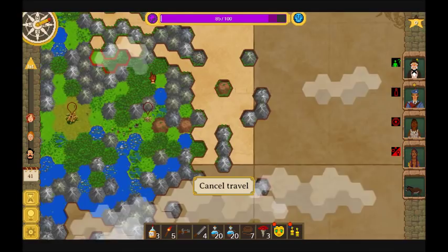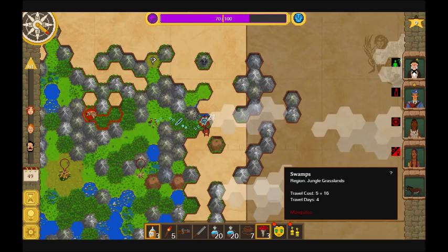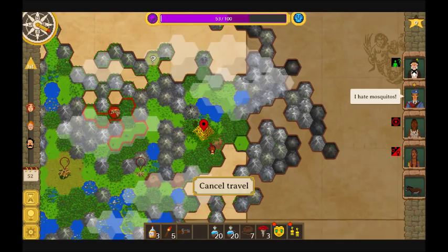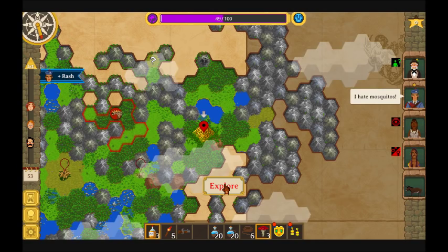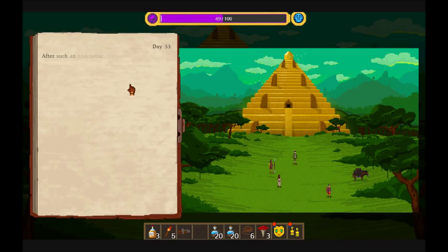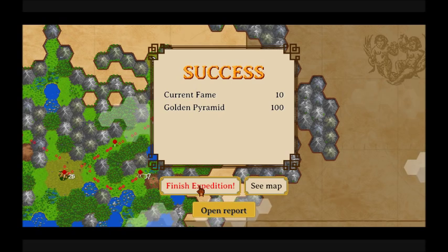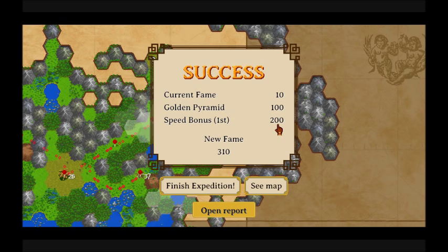I think it'll be worthwhile stacking up on machetes because they seem incredibly useful. Mosquitoes — maybe it means you'll get bitten. I think this is the gold temple. From when I played it way back when, this is sort of like the objective. We found the golden pyramid! Because we got there first, it got more than double the points for actually reaching the destination. So speed is super important. Good way to emphasize speed, as opposed to exploring the whole bloody map on the off chance you might find something.